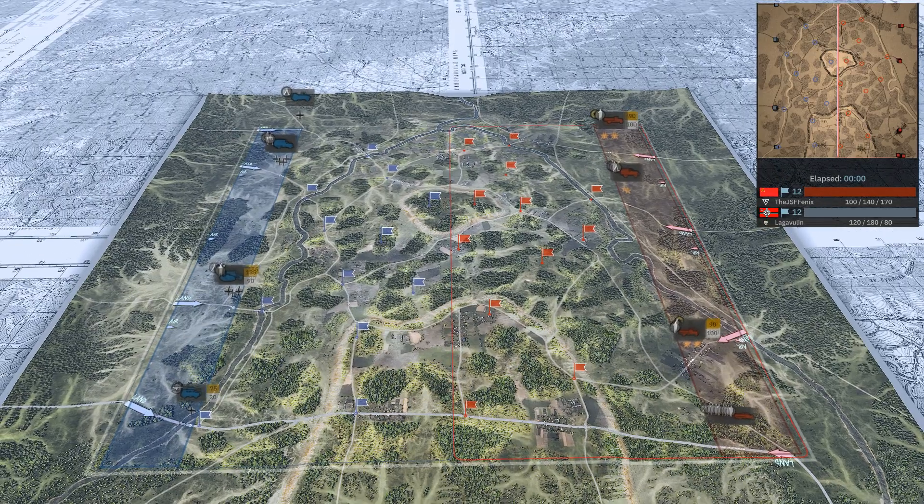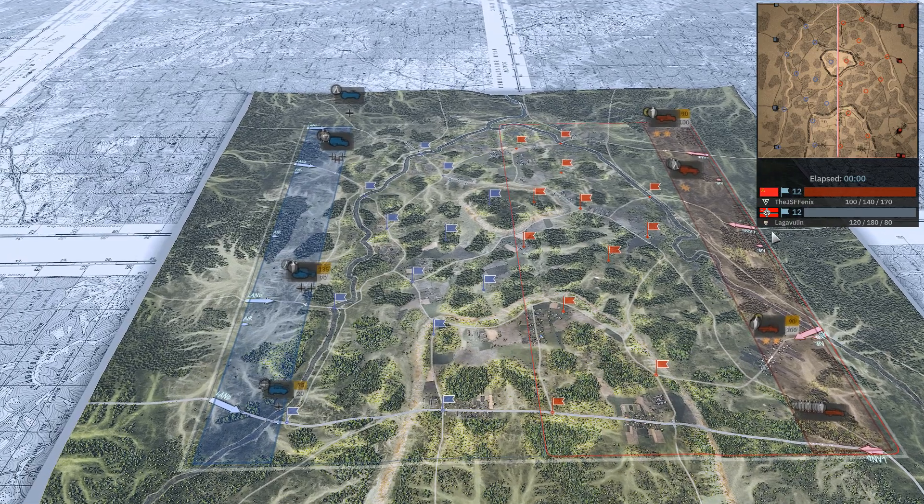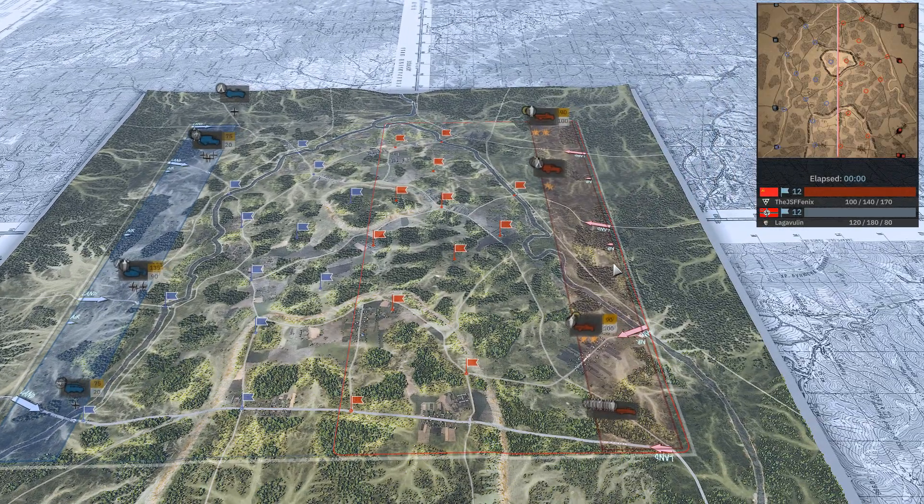Ladies and gentlemen, how are you all doing? This is Khan Ulrich, and I'm here with Rang Roo. Hello. And folks, we're over here on the map of Cell, so make sure you have airplane mode on, because we have ourselves a nice little match going on. On the left-hand side in blue, we have Lagvulin playing as 78th Sturm Infantry Division with Maverick Income. And on the right-hand side, we have JSF Fenix playing as 3rd Guard Mechanized Core with balanced income.